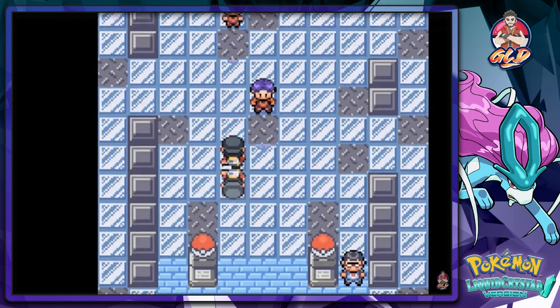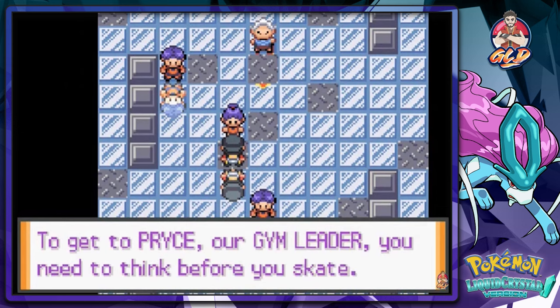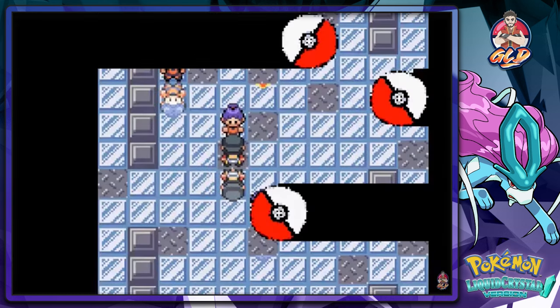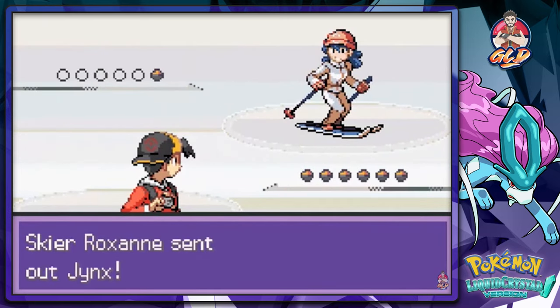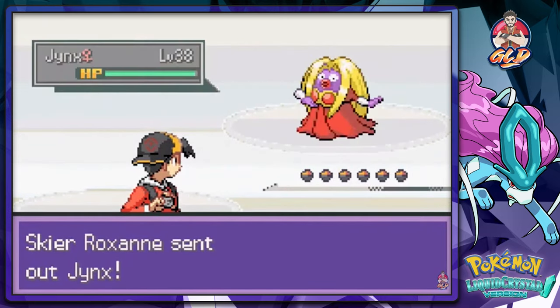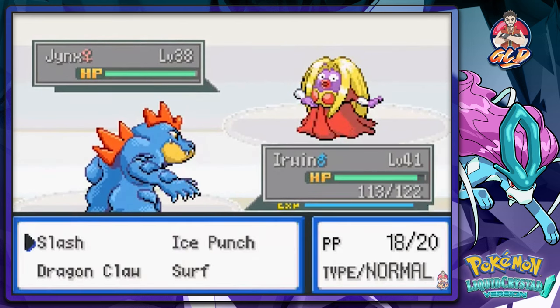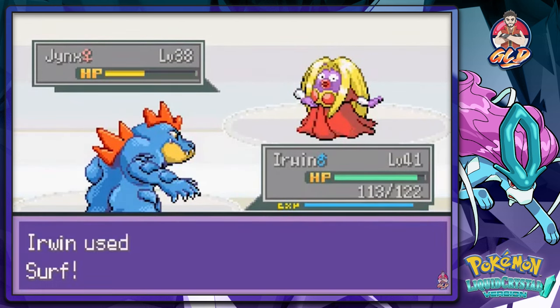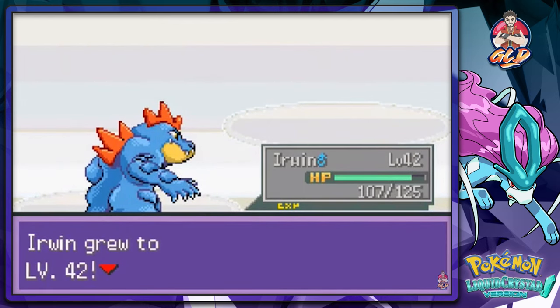Let's head to Skier Roxanne — our team leader says you need to think before you skate. Well, not really thinking — I'm just doing. Skier Roxanne comes with her Jinx, looking all pretty strong and powerful. We can take it down with the Surf Attack — Ice Punch coming — Surf Attack. Boom, destruction!